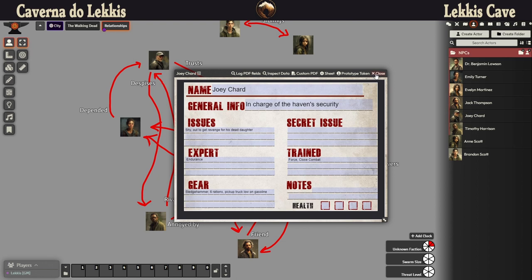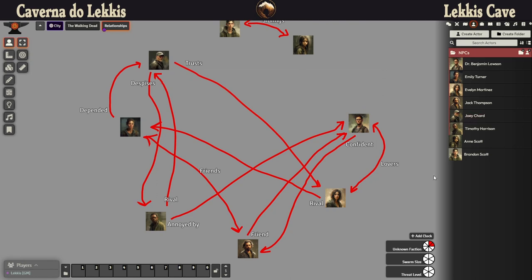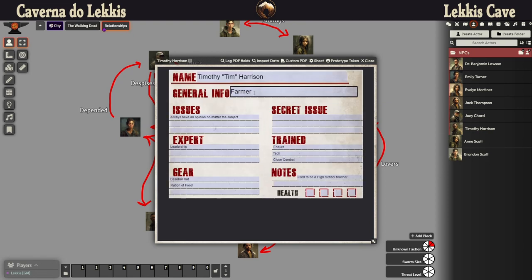I would say that Emily depends on Joey for some reason. We also have Evelyn Martinez — I'm not sure if she is the girlfriend or wife of Benjamin Lawson. She does not have a good relationship with Emily, but Joey trusts her, so it's a funny situation. The last one is Timothy Harrison — he used to be a high school teacher and now he is the farmer, responsible for the food basically.